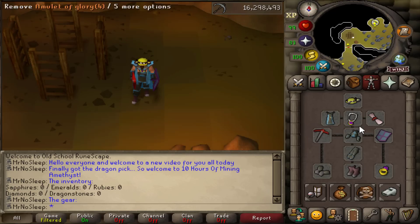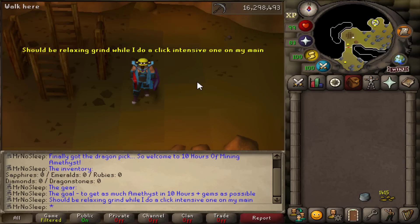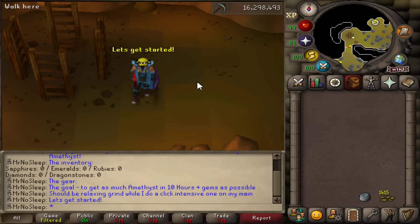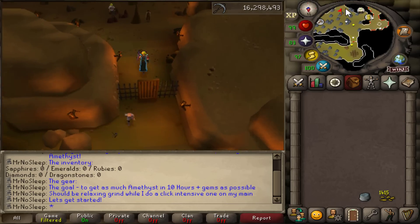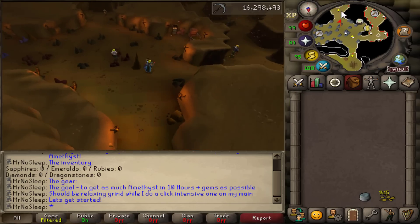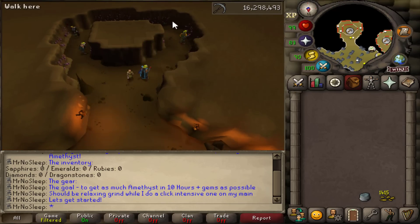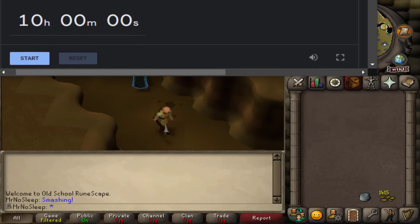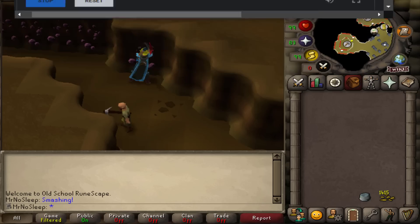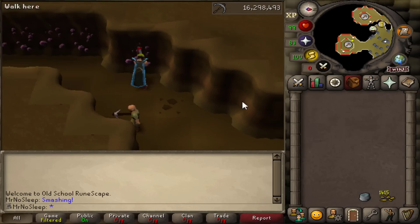The gear for this video is an amulet of glory, ring of wealth, dragon pickaxe, the full prospector set, mining skill cape, and expert mining gloves. I've also got a fancy ancient kite shield on, but that's not really going to benefit me much — although it does look pretty nice with the prospector. As for the expert mining gloves, when equipped there is a chance that the rock I mine will not be depleted, which is pretty beneficial at amethyst — making it a little more AFK and a little more profitable every hour.